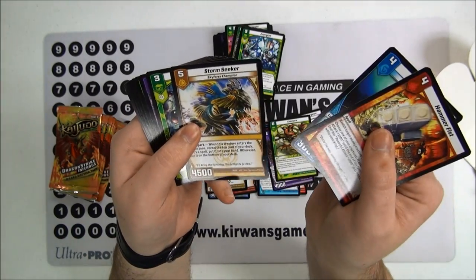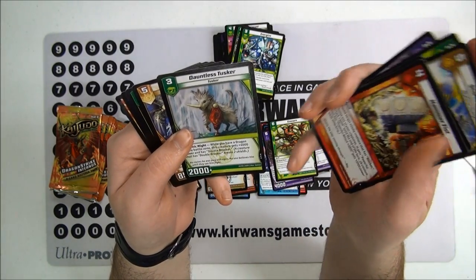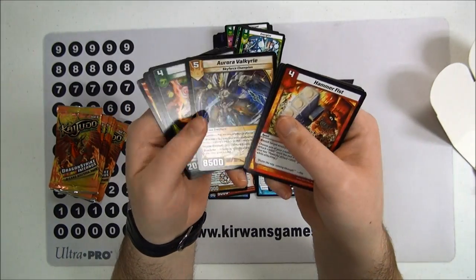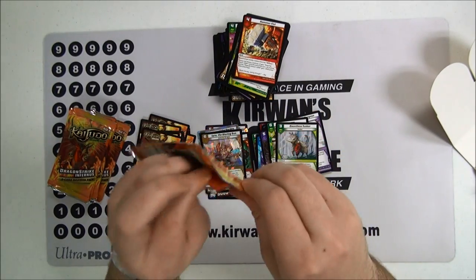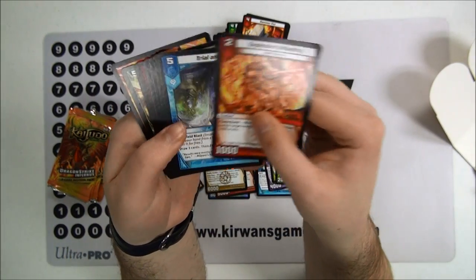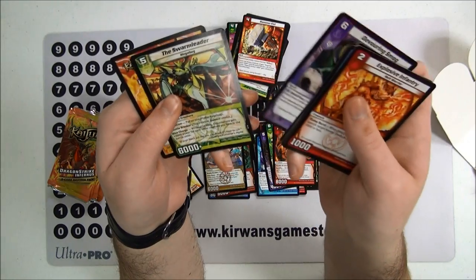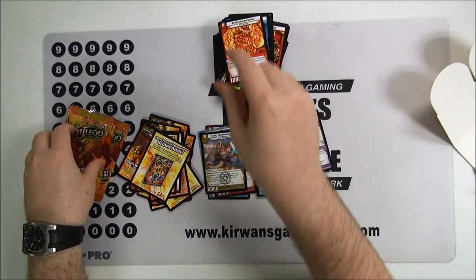Hammer Fist, Coral Claw, Storm Seeker, Energize, Gloom Tomb, Dauntless Tusker — that's a really cool one: while you have a dragon in the battle zone, this creature gets plus 4,000 power and has Double Breaker. So it works well with dragons. We've got another Aurora Valkyrie, Balua, and Umbra. Explosive Infantry, Trial and Error, Canyon Skimmer, Steel Hammer, Grudge Weaver, Spellbane Dragon again — it's awesome — Spark Cage, Devouring Smaug, and the Earth Swarm Leader. Cool, cool, cool.